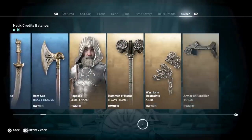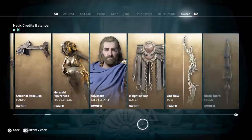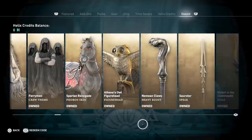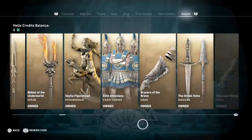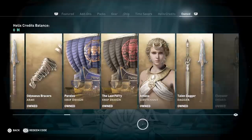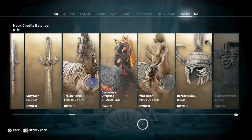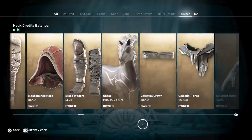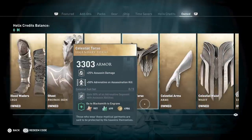If I switch over to my Alexios file, obviously he doesn't have it — but I don't have to go and try to obtain it again. That's not how it works. All I have to do is go to the store, go to my owned tab, look for the equipment I want, and then hit it. There'll be a selection where I can just download it to Alexios or Cassandra.